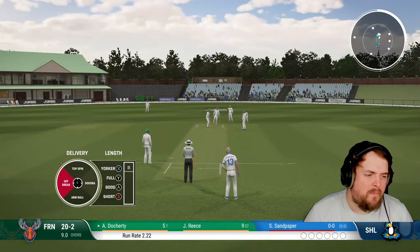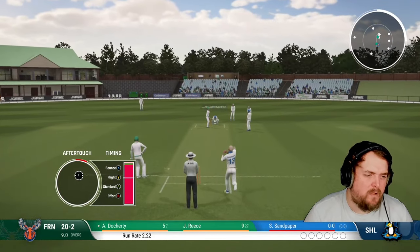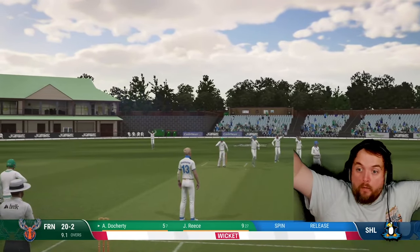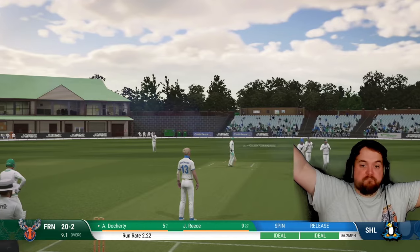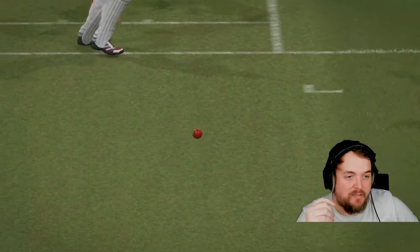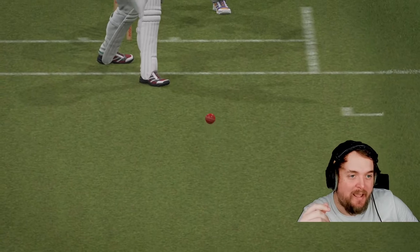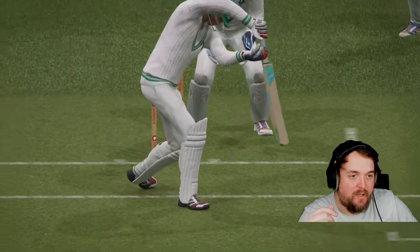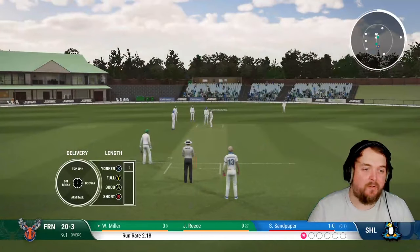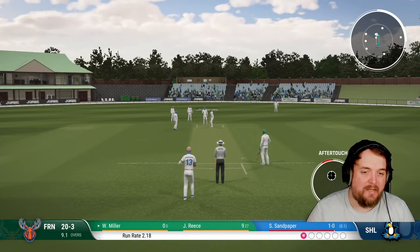We come out to bowl. Farnham are 20 for two. First ball — genuinely the first ball — I don't believe it. We've needed wickets so badly, and we toss up an absolute peach: inside edge onto the stumps, leg stump out of the ground. What a ball — I'll take that.